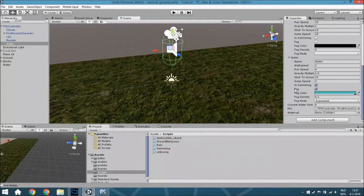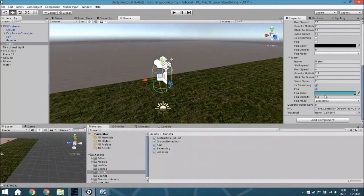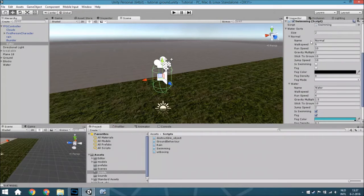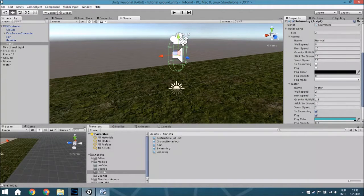It will have some fog, and that will look like you are in water - just the color, the density, and what sort of fog it is. For normal walking around, if you uncheck this one you don't need to use those three. Well, I have explained everything from the scene and now we are going to go to the script.